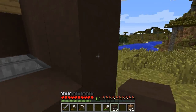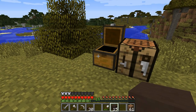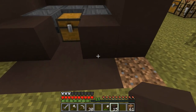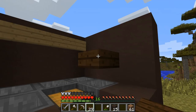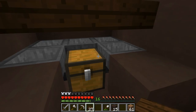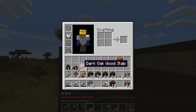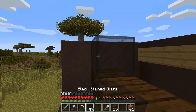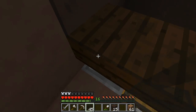I picked gray stained clay because I thought it looked more brown than the brown stained clay, or at least a nicer brown. You put these half slabs here so if babies fall and they don't die, they don't get out. And I went with the black stained glass, which will go all the way up.